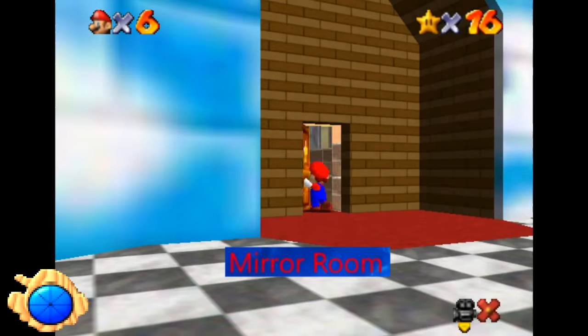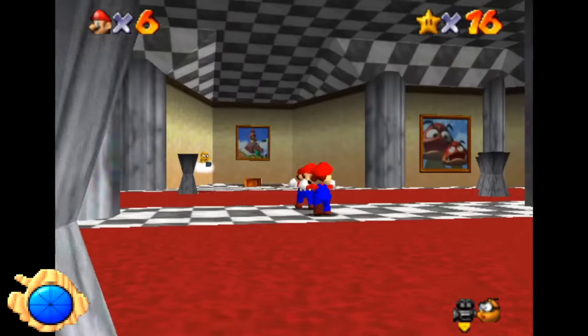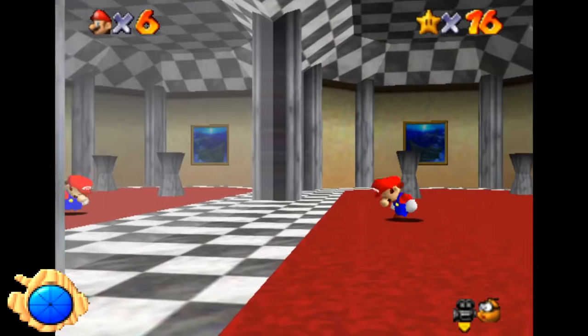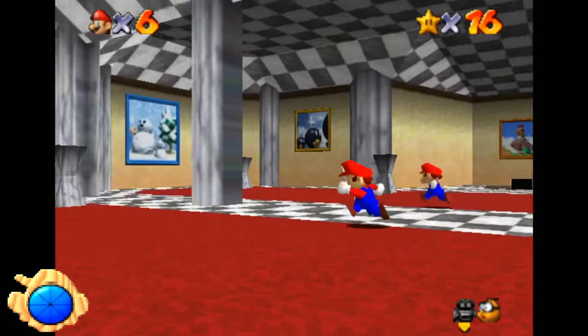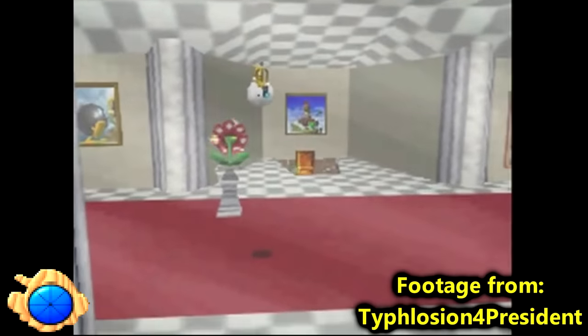Mirror Room. The mirror room on the upstairs floor of the castle is where Snowman's Land is accessed, but many players naturally wanted to go through or behind the mirror. There actually is collision back there, but no way to access it other than maybe backwards long jumping. In the DS remake, you actually have to enter the mirror to find Wario as well as a secret star.